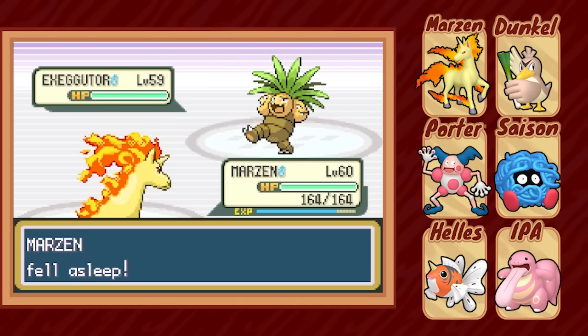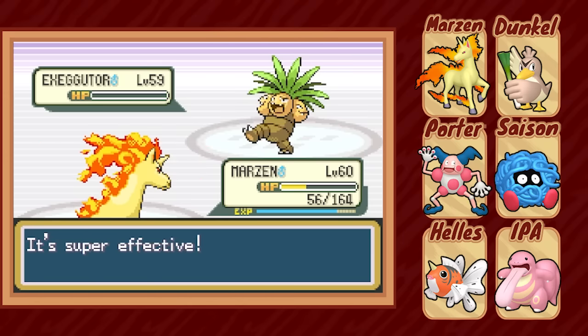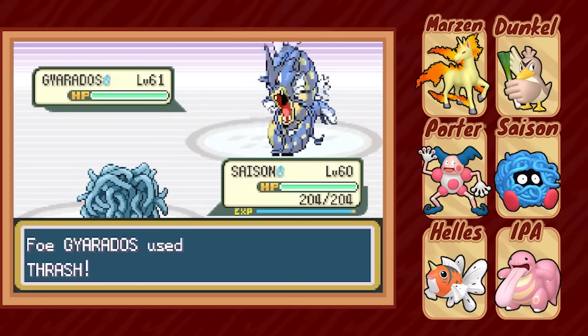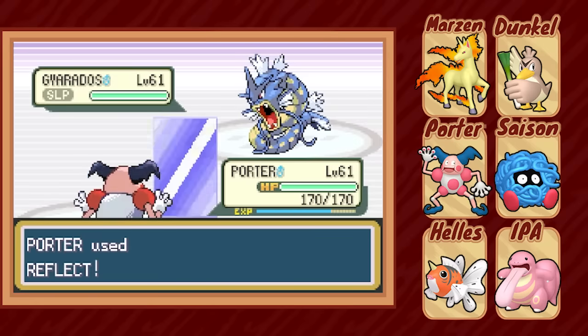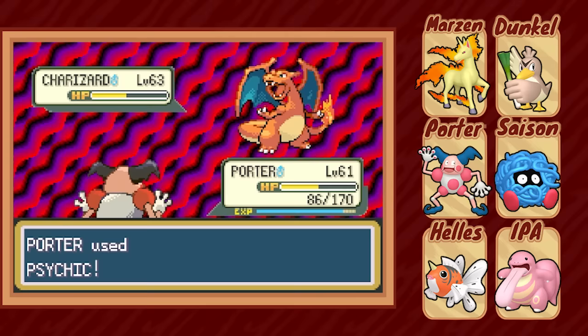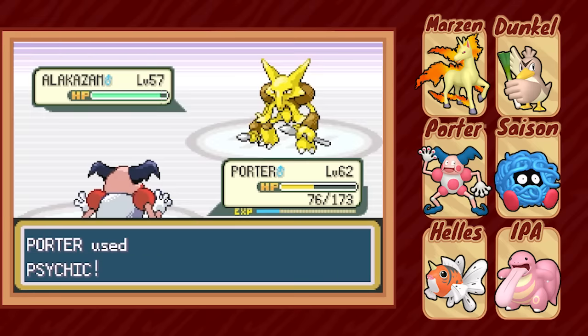With Exeggutor in next, we can easily bring in Marzen, and even though she's put to sleep on the switch, we can stay in until she wakes up and one-shots the Ugly Tree with Flamethrower. Now we're faced with the second Gyarados of the Elite Four — Saison misses the first Sleep Powder, but is bulky enough to take a few hits from Thrash while waiting to put the snake to sleep. Then we bring in Porter, get up a few Calm Mind boosts, and take out the Gyarados with two hits of Psychic. Charizard comes out and also falls in two uses of Psychic, and poor Alakazam can't do much of anything to Porter, who easily outbrains the Hungry Magician in two shots.